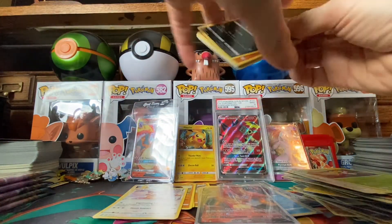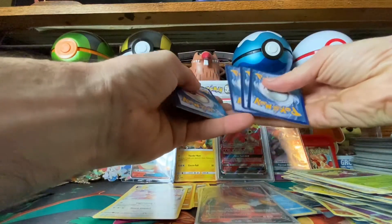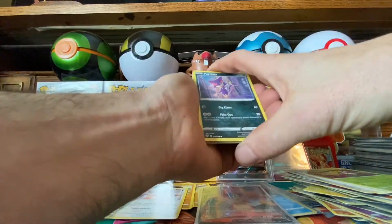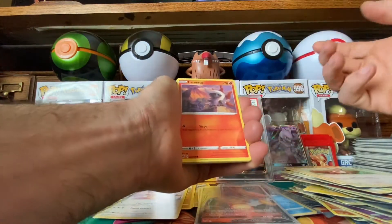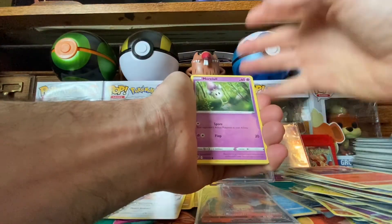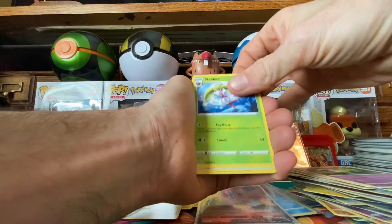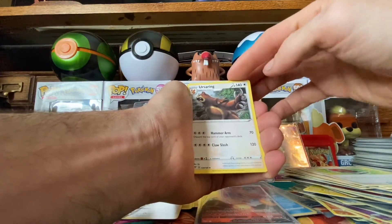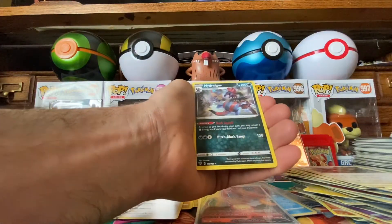All right, let's get some shiny magic guys! I want to see some full arts — I want to see some full art secret rares, gold cards! One, two, three, four. Pearl Loin, Hippopotas, Morpeko — Water Energy. Cinnini, Old PC. Reverse holo Panpour and a non-holo Hydreigon.